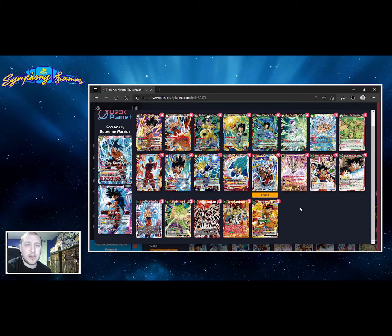We have all of our generic U7 support: four Sign of Mastery, four Ultra Instinct, four Frieza, four Android 17, four more Android 17 Super Combo, two Kaioken, and one Exploiting Weakness to round it out, plus three Vegetas.